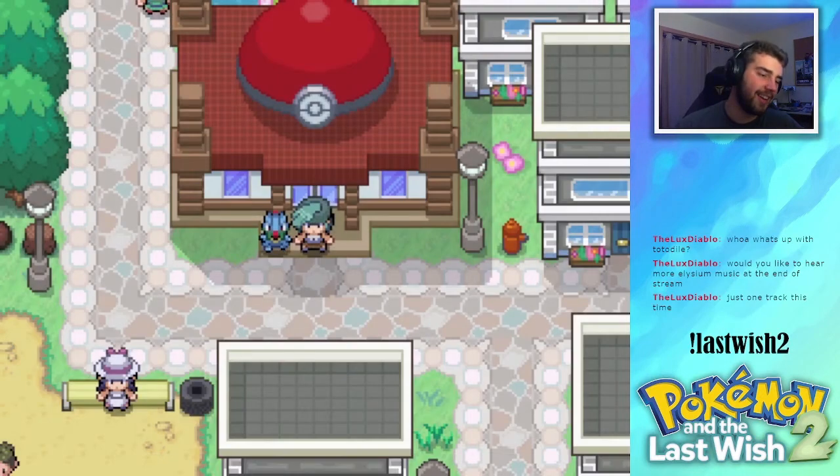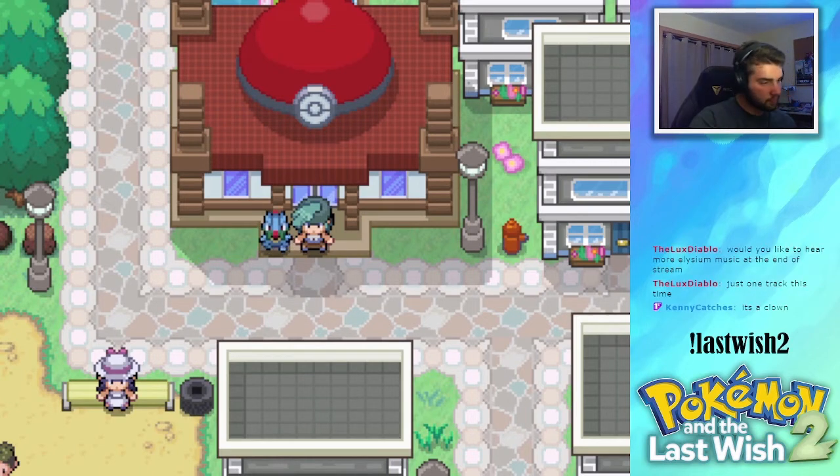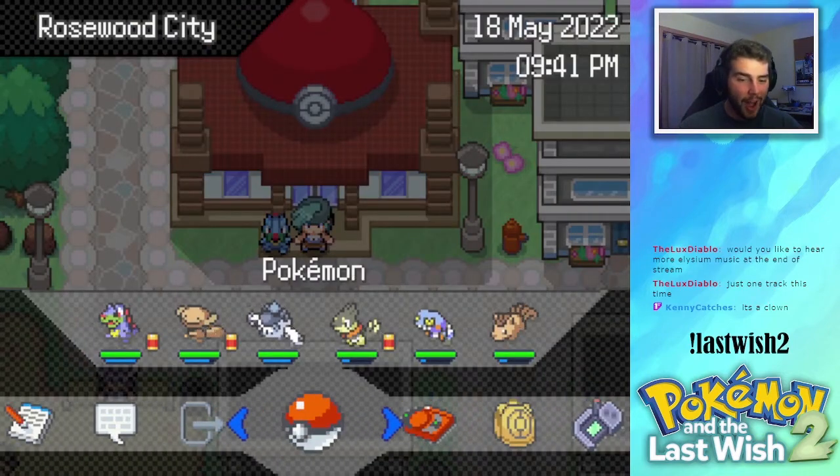Why, from this angle, does Totodile look like freaking Rudolph? Totodile looks like Rudolph in here — looks like he's leading Santa's sleigh. Wait, is that a clown? It is a clown! You're right!